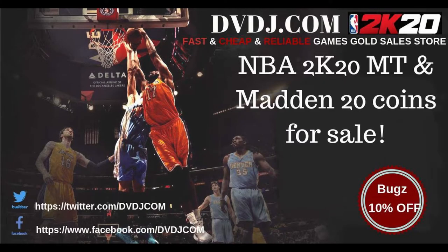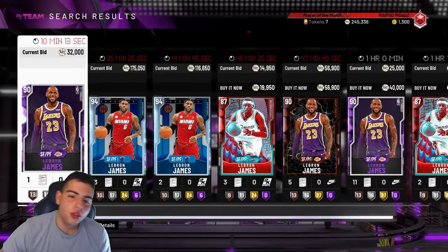What's good guys, if you want cheap, fast, and reliable NBA 2K20 MT as well as NFL 20 MUT coins, please go to DVDJ.com — link will be in the description. Use code 'bugs' for 10% off at checkout.